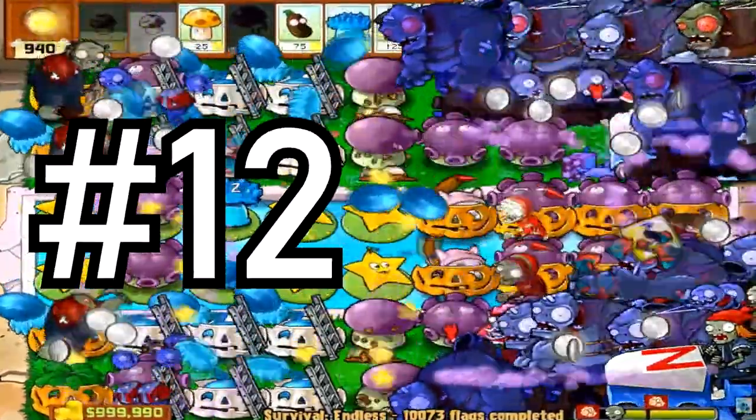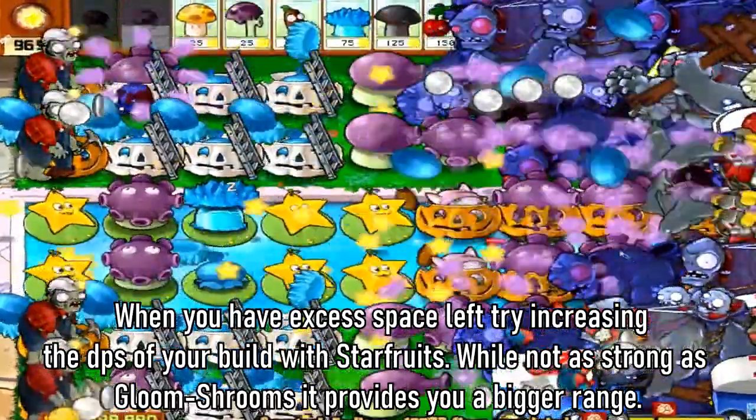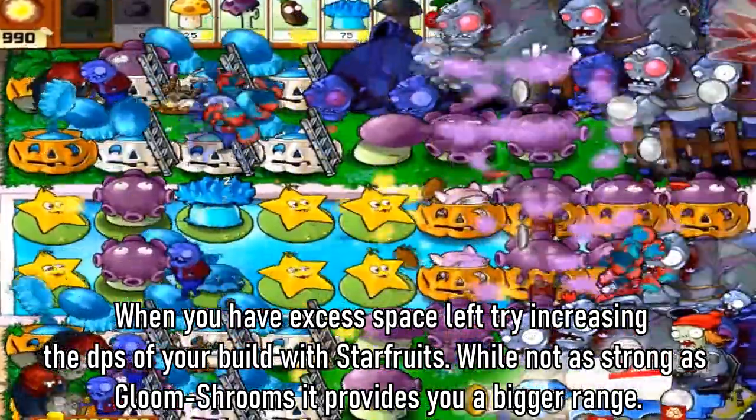Tip 12: When you have extra space left, try increasing the DPS of your build with starfruits. While not as strong as gloom shrooms, starfruits provide you a bigger range.